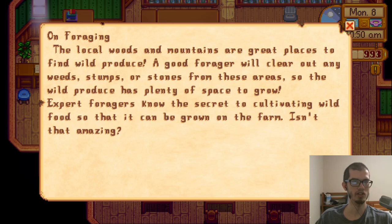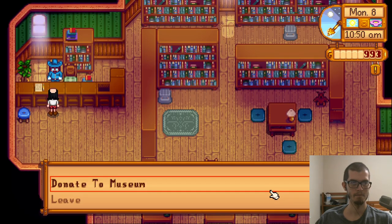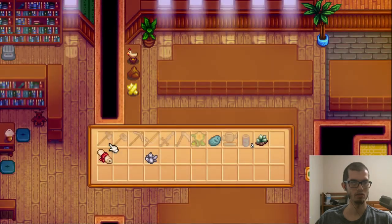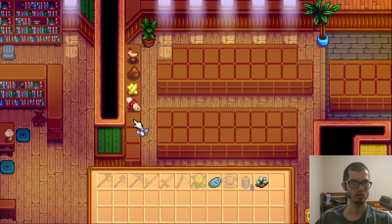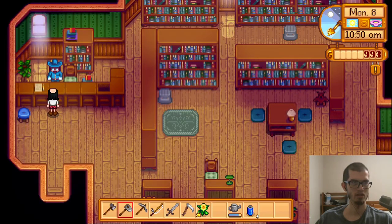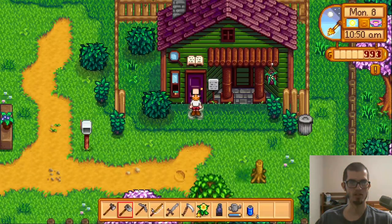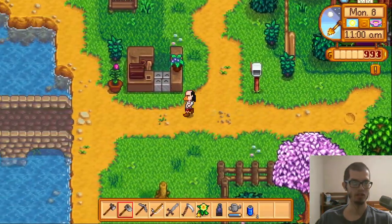On foraging: the local woods and mountains are great places to find wild produce. A good forager will clear out any weeds, stumps, or stones from these areas so the wild produce has plenty of space to grow. Expert foragers know the secret to cultivating wild food so it can be grown on the farm. So clearing out stones gives space to grow — yes, I donate. Enjoy having a sick museum. I got a standing geode — I'll take it.